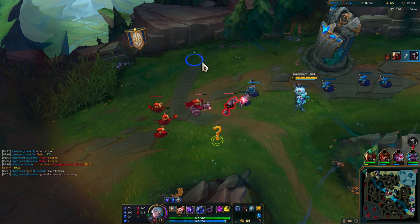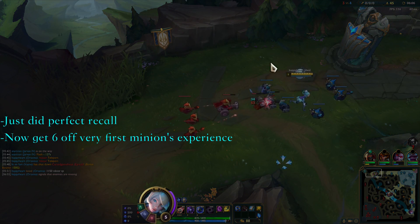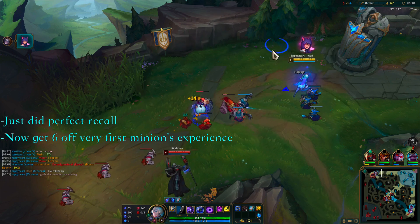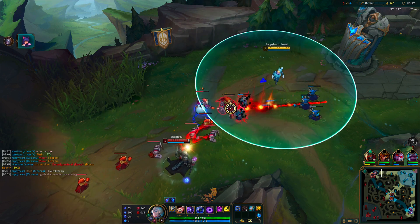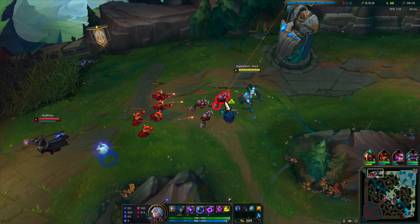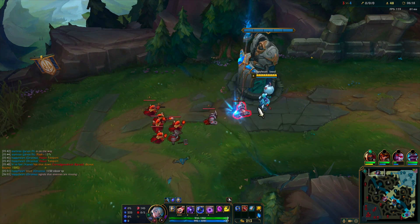Furthermore, solo laners get level 6 off the first minion of the third cannon wave, also known as the 9th wave of the game. After the perfect recall, you come back to collect this 9th wave. Assuming you collected all the experience from the past 8 waves, you should ding level 6 off the first minion death upon returning to lane.